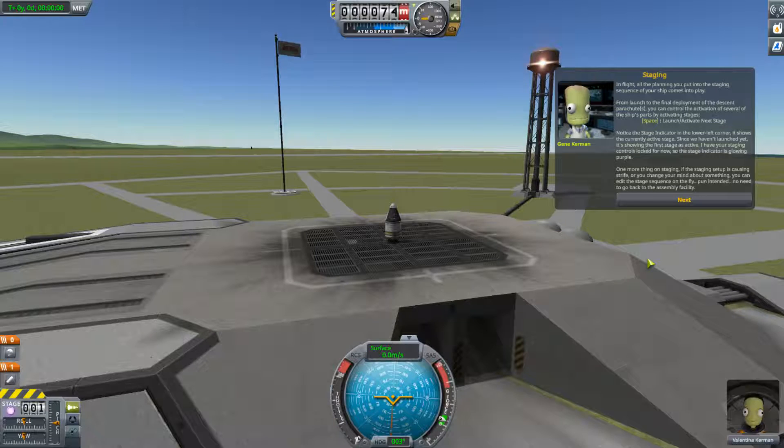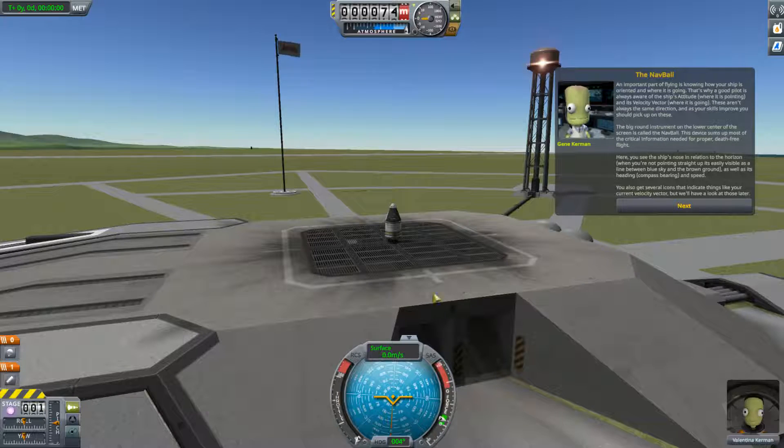In flight, all the planning you put into the staging sequence of your ship comes into play. From launch to the final deployment of the descent parachutes, you can control the activation of several of the ship's parts by activating stages. Space will launch or activate a stage. Notice the stage indicator in the lower left-hand corner — it shows the currently active stage. Since we haven't launched yet, it's showing the first stage is active. If the staging setup is causing strife or you change your mind, you can edit the stage sequence on the fly — no need to go back to the assembly facility.